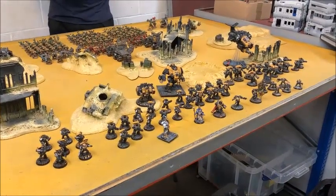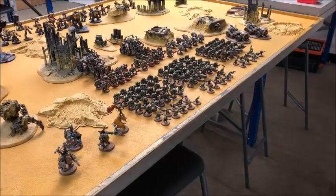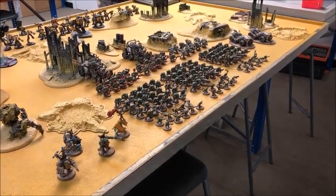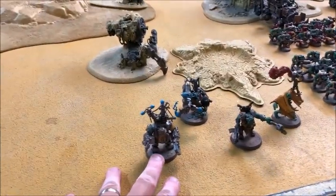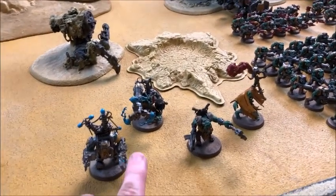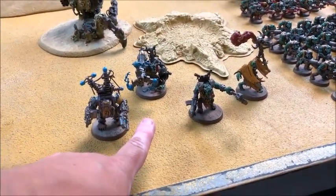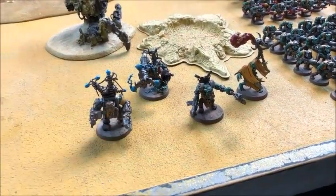I'm running Ultramarine chapter tactics with the Ultramarine codex, so we'll get the benefits of Scions of Guilliman and all that good stuff. That's the Space Marines — let's take a look at Sam's Orks. Sam's running Bad Moons at two thousand points, a single Ork clan with two Battalions. He's got four HQs: a Big Mek in Mega Armor with a custom forcefield, and a Big Mek with a Shock Attack Gun — that's going to be the souped-up Shocker relic — in a Dread Waaagh! Battalion.